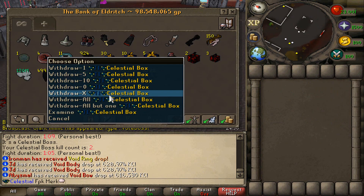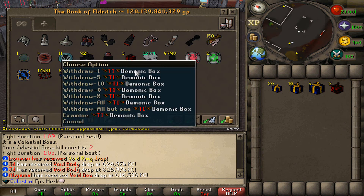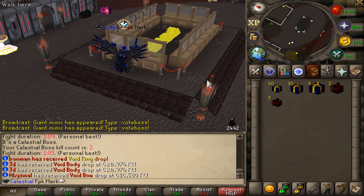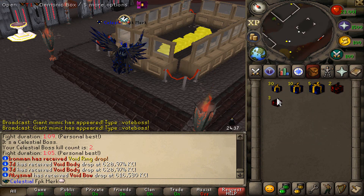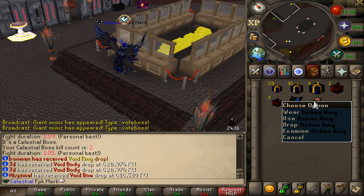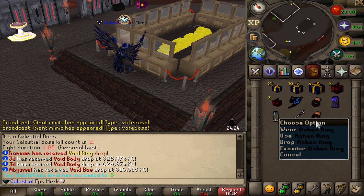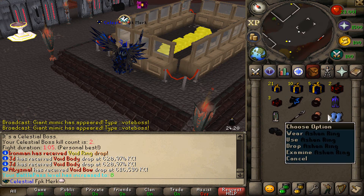Let's open up some boxes as well right here and let's see what loot we are going to be getting. First thing first, let's open up some of the beautiful Celestial boxes — these are the Tier 1 Celestial boxes. From the first one we got a Catalyst Spirit Shield, also an Ashen Ring. Let's see — Ultimate Virtus Robes, Trickster Robes, Ashen Staff, Ashen Ring. Look at all these lovely items right here!